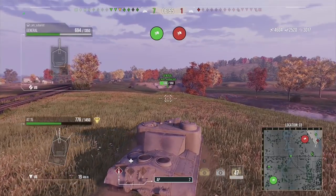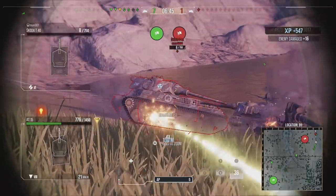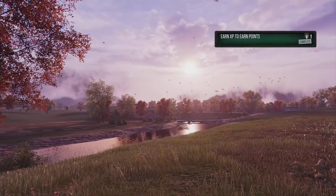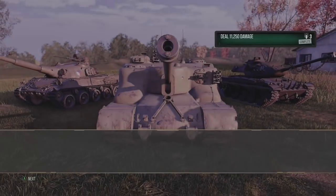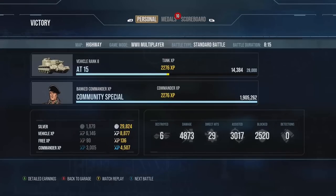Seven versus one — I very much doubt the Skoda can win on his own. One more into him, and unfortunately we only damage the tracks. We pick up 4873 damage, 3000 assistance in the AT15, making the grand total above 7000 damage total, six kills, and 2276 base XP — clawing revenge for all those games where you play slow tanks and just don't get any damage. With 7873 assistance our total is just shy of 8000 combined damage in a tier 8 tank destroyer.